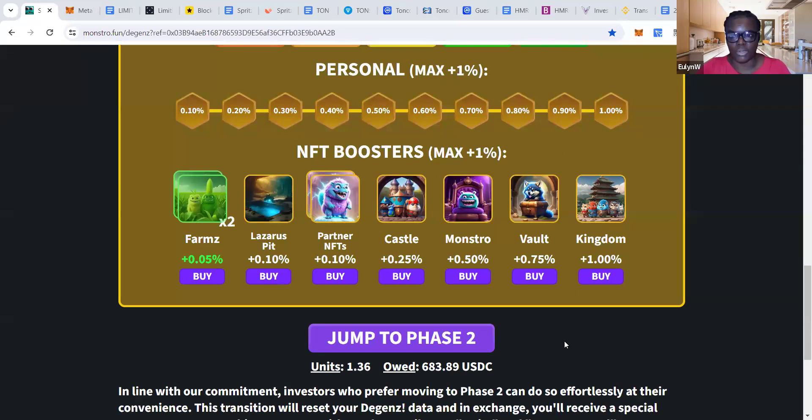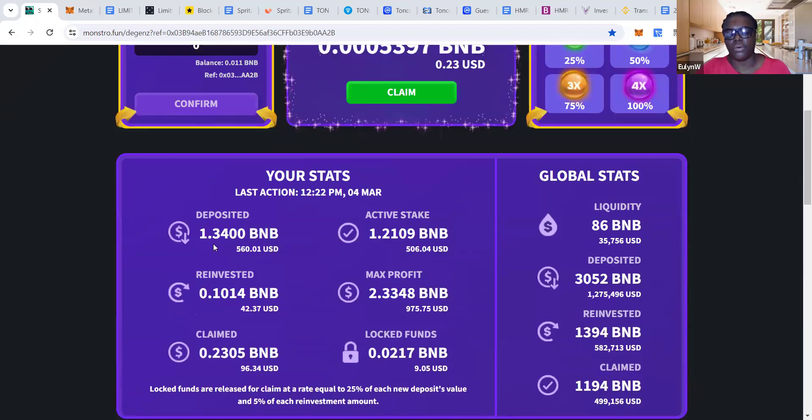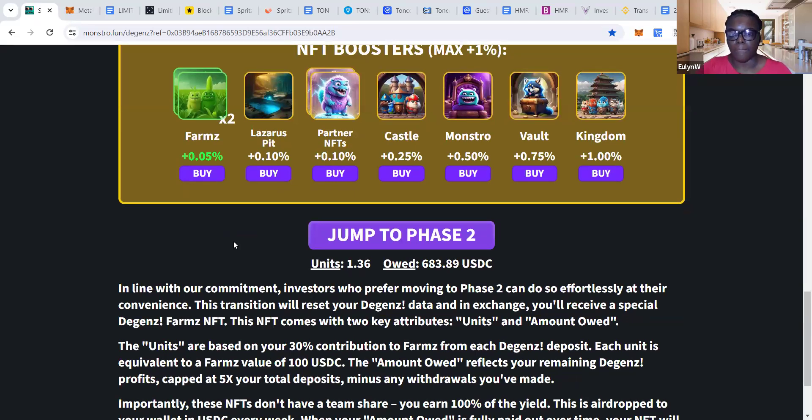I believe that you will get an NFT, and that NFT will pay you out your income each week until what's owed to you has been fully paid out. In my case, as you can see, I've put in 1.34 BNB, and 30% of this would go straight to phase 2 — so 30% of what everybody's invested goes straight to phase 2. That's equivalent to what you've put in, and you will get paid out eventually. They can't estimate how long it will take to get your full reward, but it will be paid out to you — maybe six months, maybe a year.